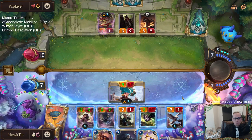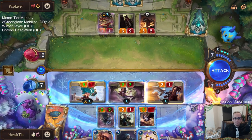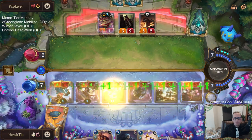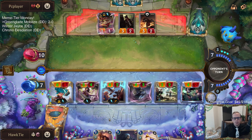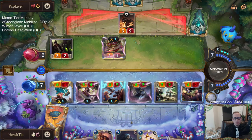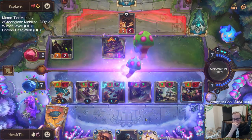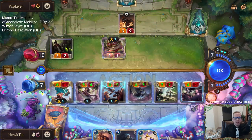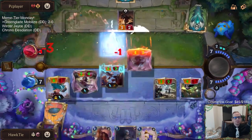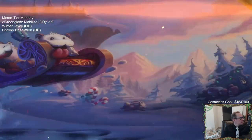They're going to attack. They have two blockers — they can block Poppy and a four-drop, and they're taking a lot of damage. They had Teemo left and we know that last card's Ballistic Bot. That will do it — three games for Green Glade Mobilize.